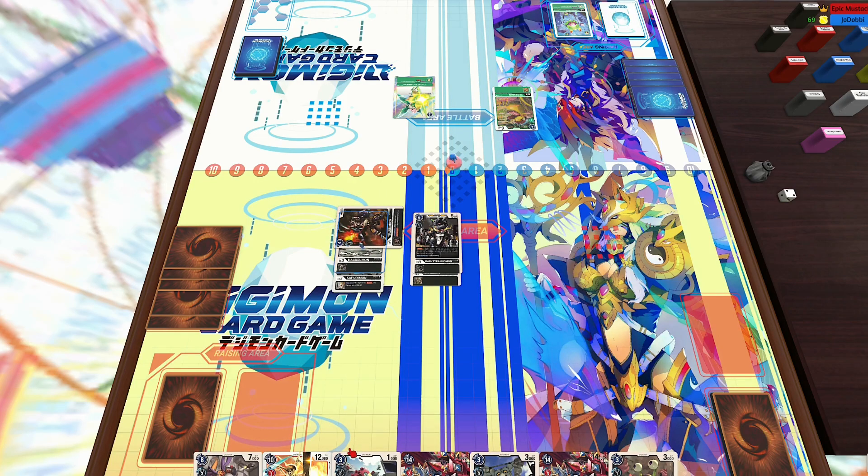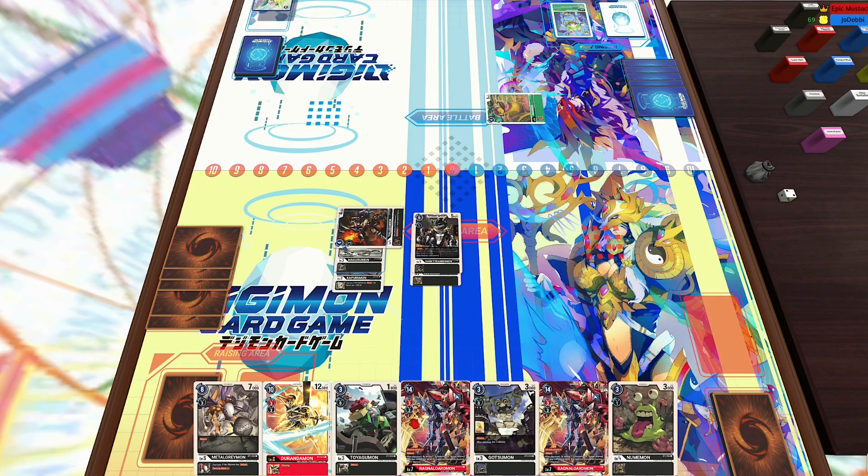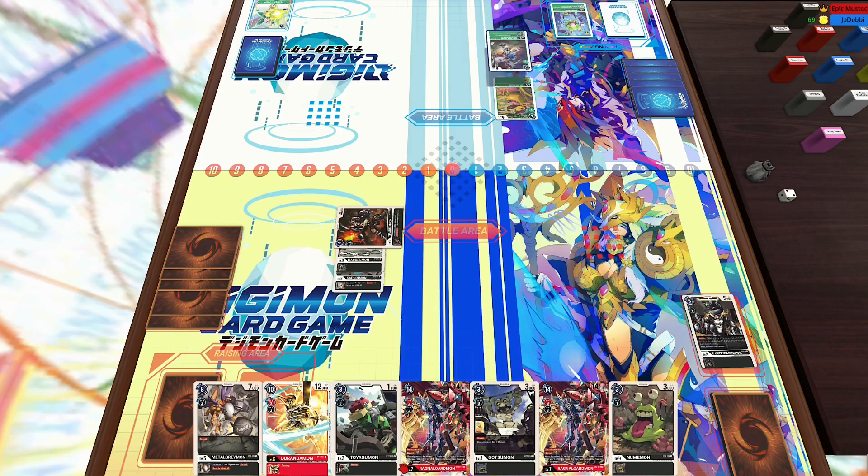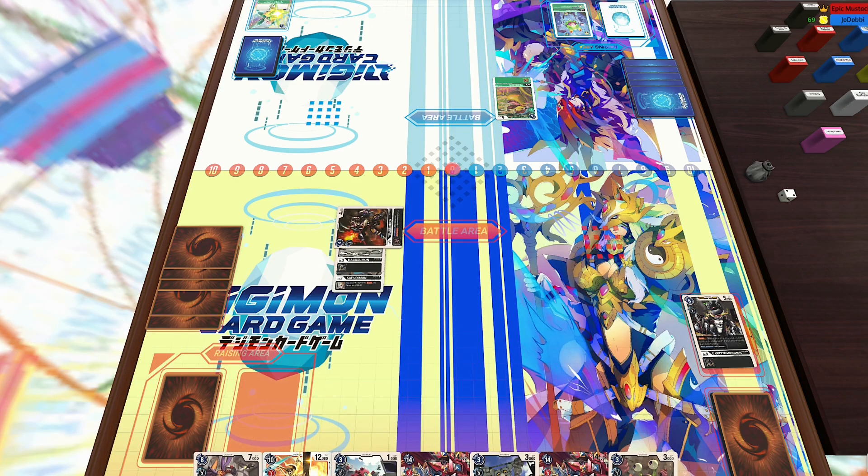I'm playing against my man Joe Doby. He's playing green — shoutouts to him, he's also a Digimon YouTuber, I'll have his link in the description below. So he's actually playing a green 1.5 which is a very scary deck, especially after we get the Hercules Kabuterimon.